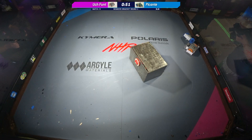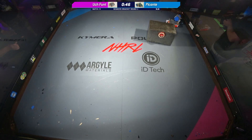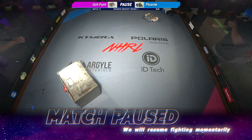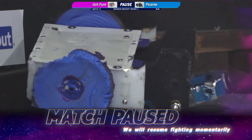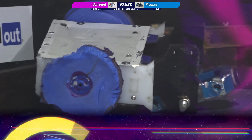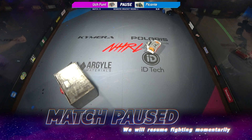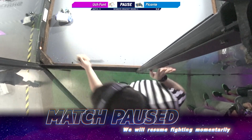The judges are calling for these bots to separate now. They're going to pause the match to separate these two robots, although it looks like Picante is on life support. This is a really rough fight for Picante. Looks like they had some repairs to do before the fight even started, and they're going to have a lot more to do when they go back to the pits. They're going to pull Picante off of the wall, put it back on the ground, and see if it can continue to run, but the drive is just not really working. It's pretty unhappy.